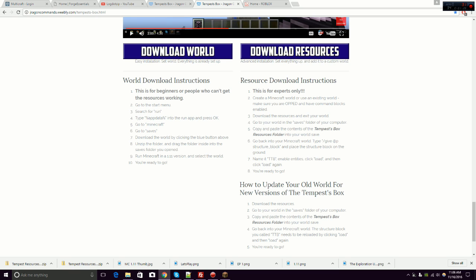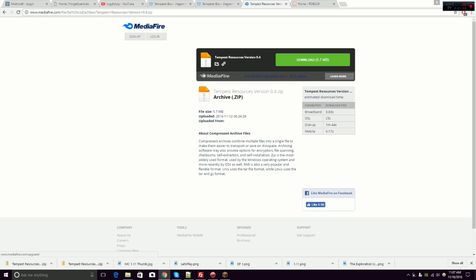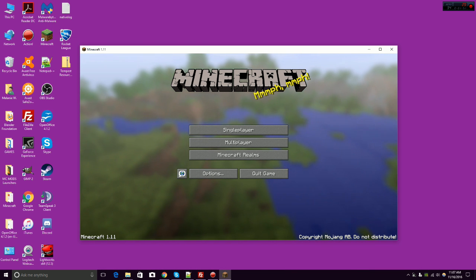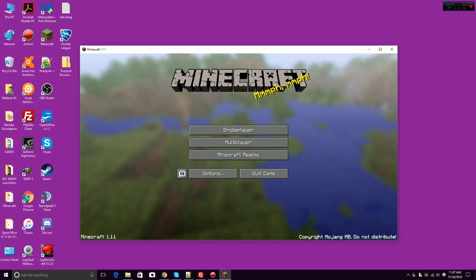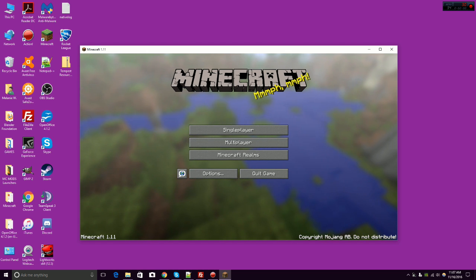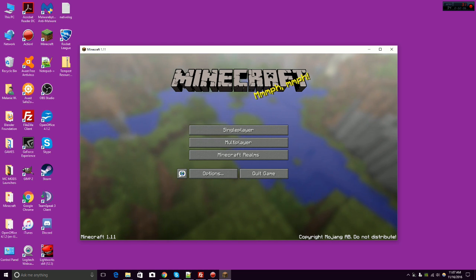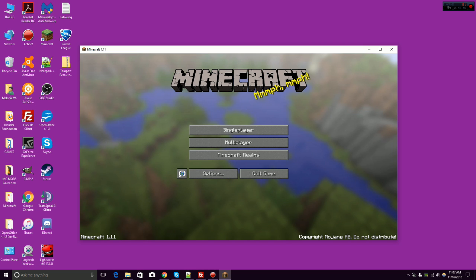What you're going to do first is head to this website. You do not want to download the world. You want to download the resources, so click download resources. It brings up a zip file — download it. Then you are going to go into Minecraft because you're going to need to create a world. You don't want to go into realms first. You want to go to single player and create a world that you can install this structure on that they're going to provide you with.